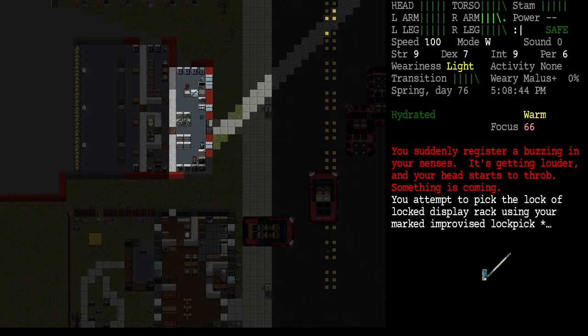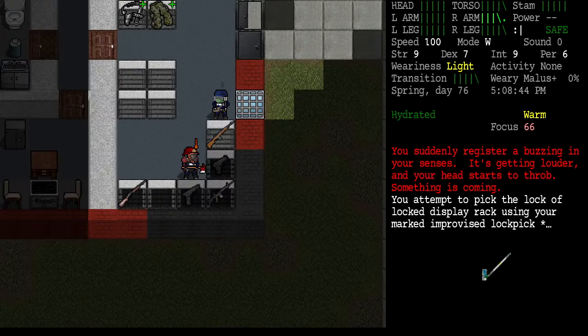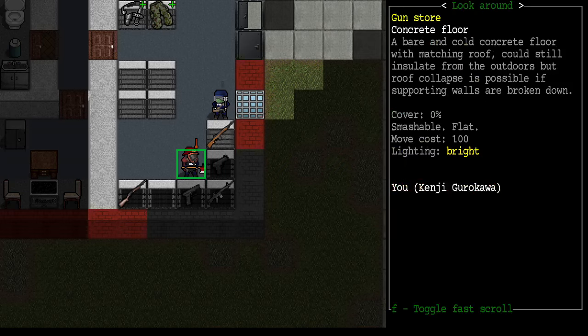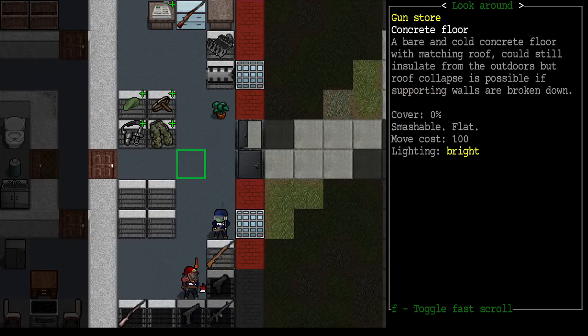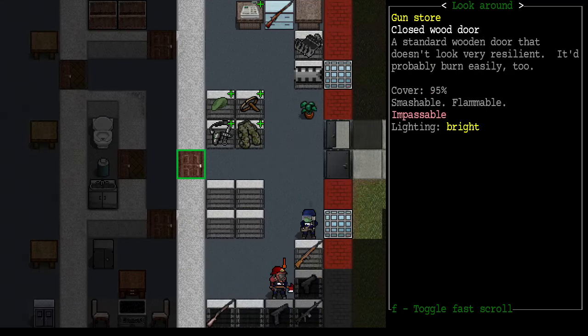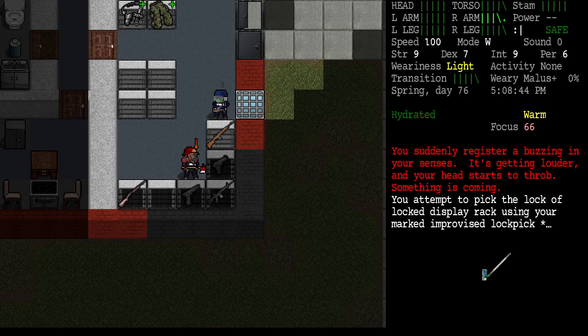I'm tempted not to do this portal storm. Kanji's dexterity would probably go up to around 13 if I could do it. Or we've got some back rooms to hide in — we could just lock ourselves in this back room and wait it out. I think that's the way I'm going to go because I'm not in the mood to do a portal storm right now.